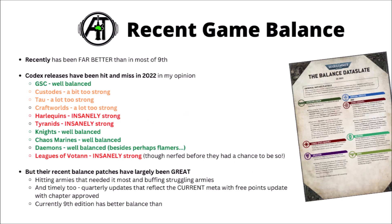Overall in 9th edition, game balance as a whole has been a bit of a mess. I'd go as far as saying that the majority of codexes when they dropped had been a bit on the overpowered side, and some of them just absolutely ridiculously so. Over the past year though, I think Games Workshop have managed to turn things around on the balance front, and now I'd say that game balance is about as good as it's been throughout all of 8th and 9th, mainly due to these balanced data slates and some actual timely points updates — not waiting for chapter approved.